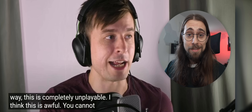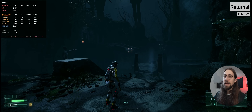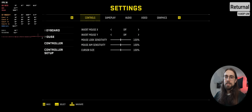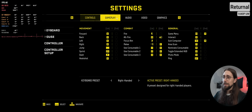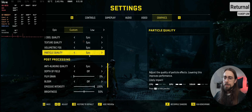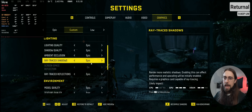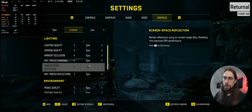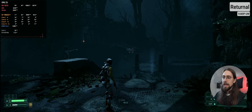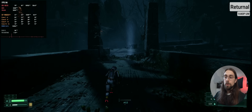So the first game I'm going to test is Returnal, because Alex said he couldn't make it stutter. I'm using the RX 9070. There was a huge stutter just going to the settings. We're using Epic settings with ray tracing set to maximum — Epic on Epic, Epic — no kind of upscaling. It was stuttering on the menu; let's see if it keeps stuttering.